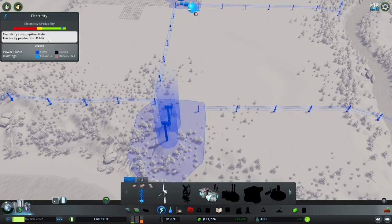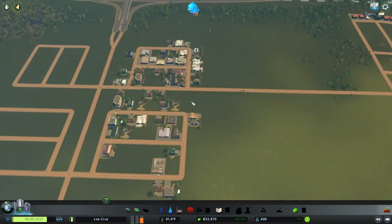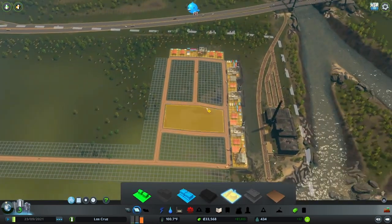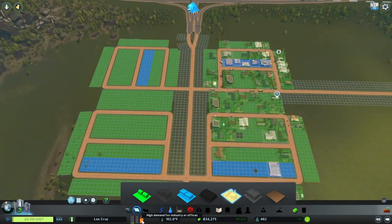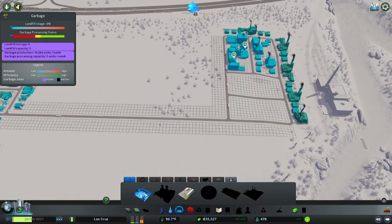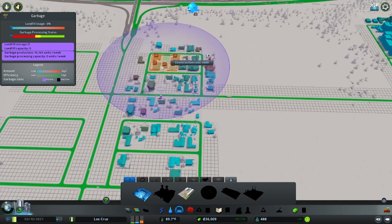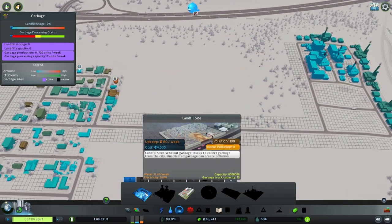We have electrical production at 15 megawatts with consumption of eight - this bounces back and forth because of the wind. Come back to our RCIs - looks like we need a little more industrial. We're going to plop down just two more squares and watch that drop. As it slowly drops you'll see residential demand increase a little bit, and then homes will start building in. We're making some decent money, so let's continue expanding - we need some trash services because things are starting to turn red.